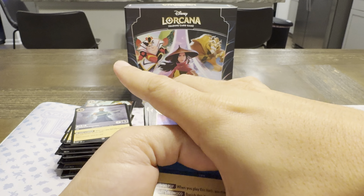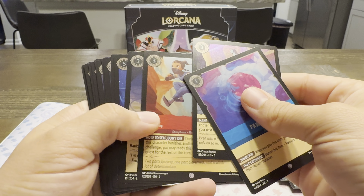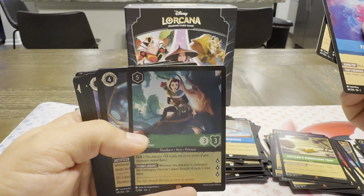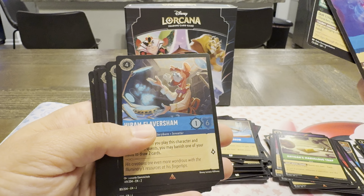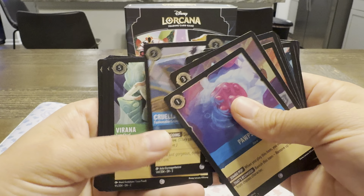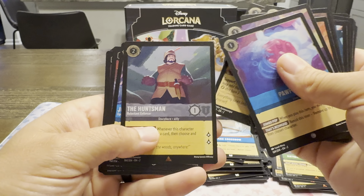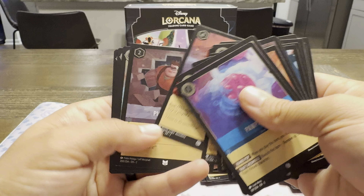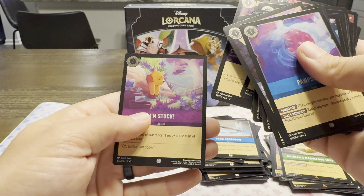Again, the holos we pulled: Popsicle, Broom, Raya, Tinkerbell, Fairy Godmother — that's the best one, maybe not the best holo form but the best card being a Legendary. And then Hiram, Enchantress, Cruella, Verona, Naveen, Nick, Peter, Mulan, Huntsman, Judy Hopps, Mulan again, Wreck-It Ralph, Arthur, and Chip. Some very nice cards in this set.